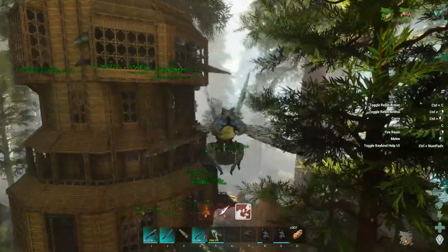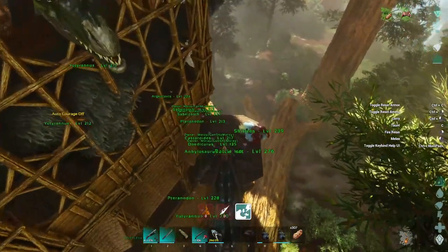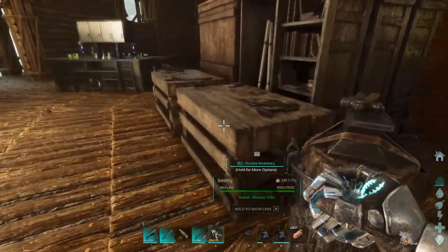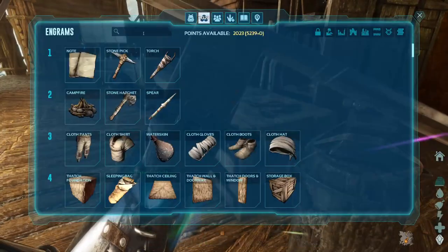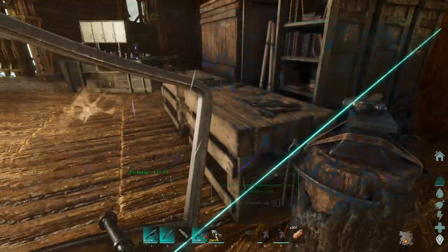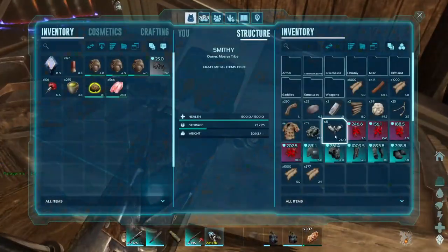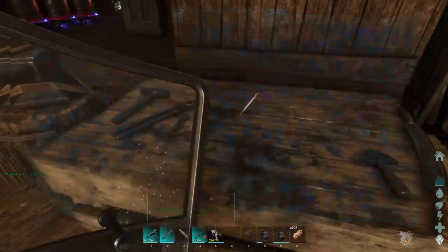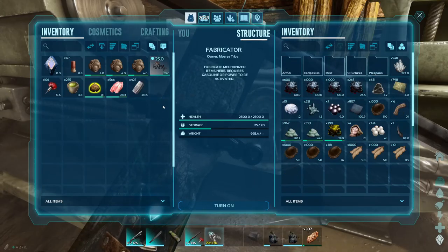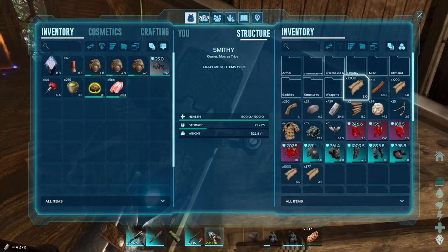We are back at the base now. So what I want to do is drop the Baryonyx off. Let me see what I need for a saddle — I should have all that in the smithy. This is the wrong smithy. I'm short on the metal, but that should be easily fixed.